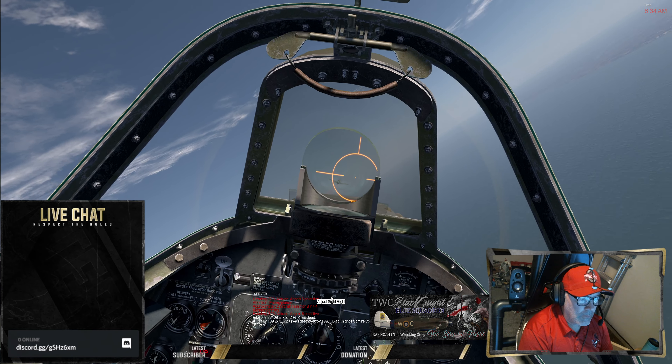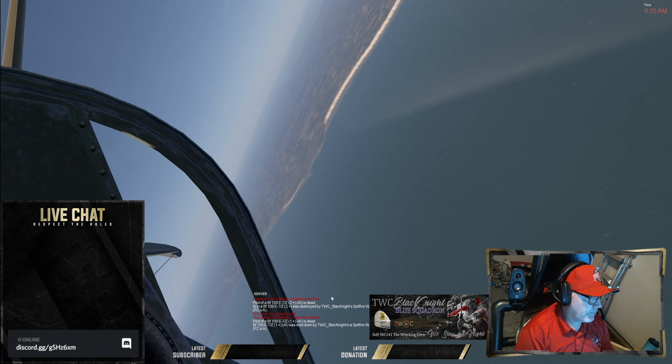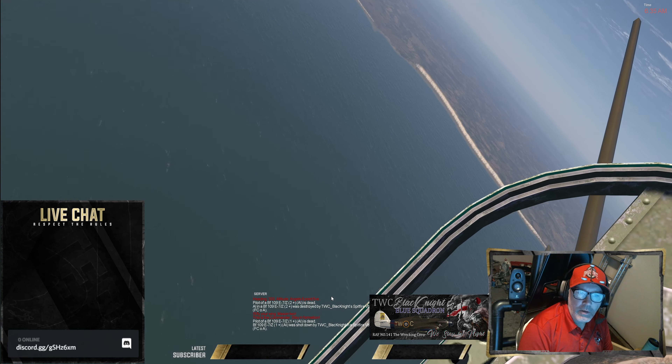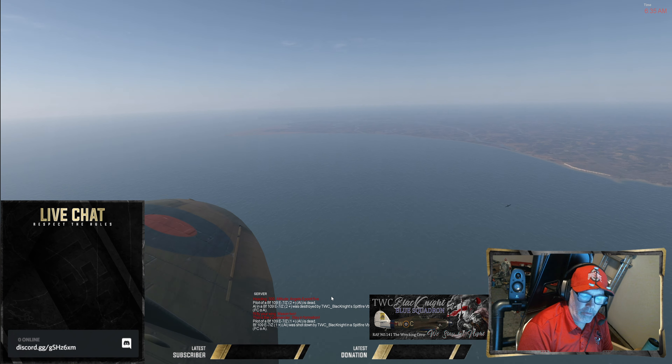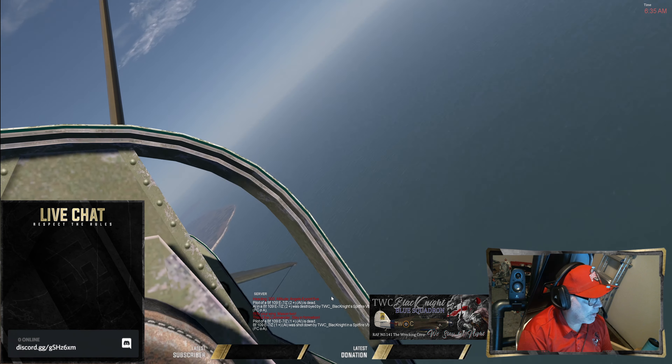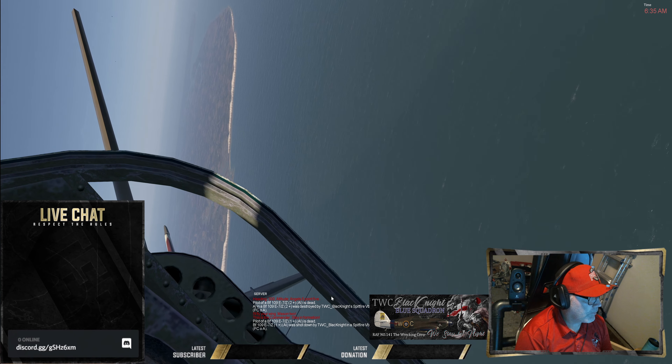But against a human you're going to have a tough time, especially if they're moving. Again, what you're looking for is the sight picture — it's when that plane shows you that profile in the pip sight that you take your shot. If he wiggles out of it, well then so be it. I'm going to look for this last guy; he's probably flying away and doesn't want to fight anymore.